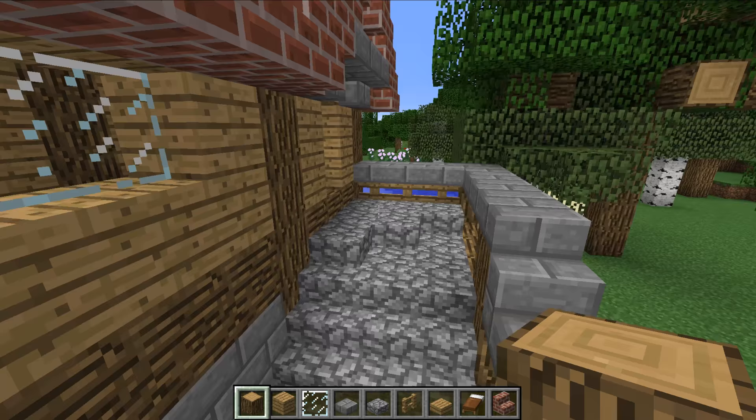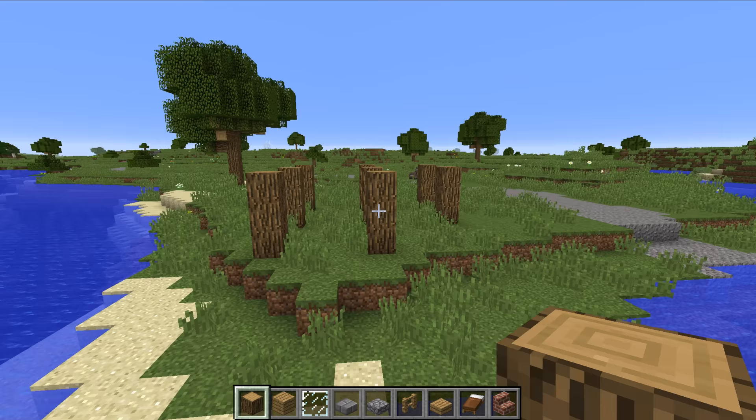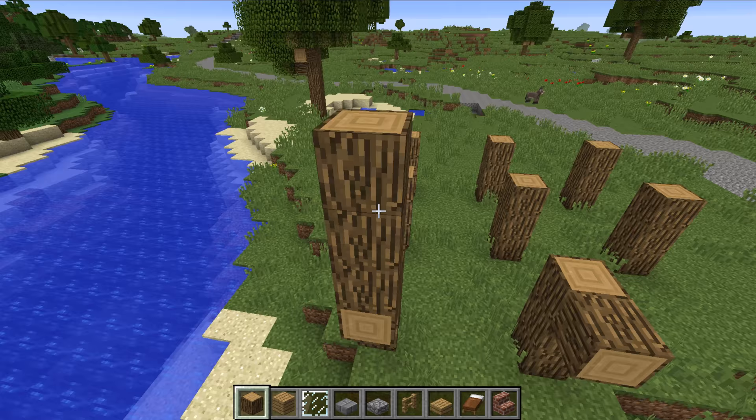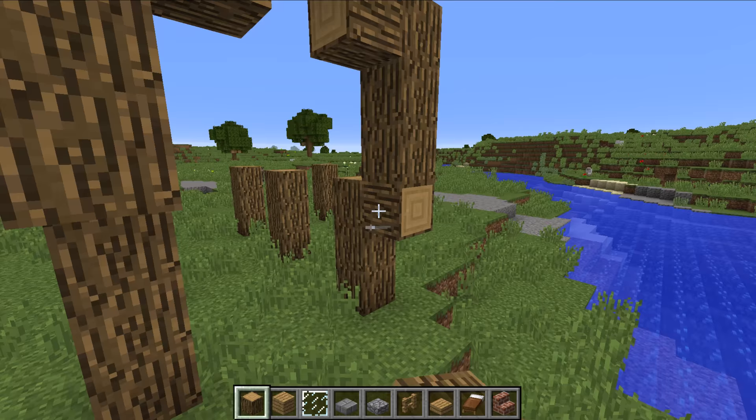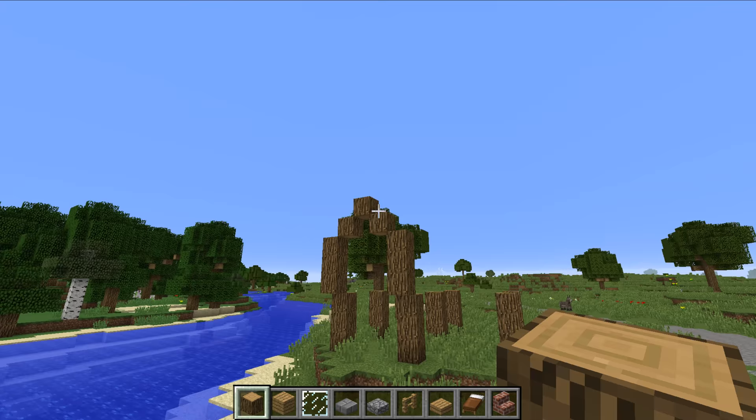Then we want to move on to the second floor, so temporarily you're going to put two oak logs here and here. Each of them you're going to go up three - more temporary oak logs there and there, and one in the middle. You get that shape, then you want to go in and remove your temporary oak logs like so, and you get that. That is the front of the boathouse.